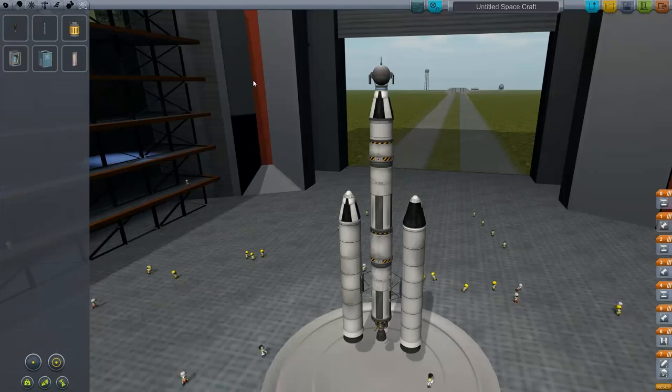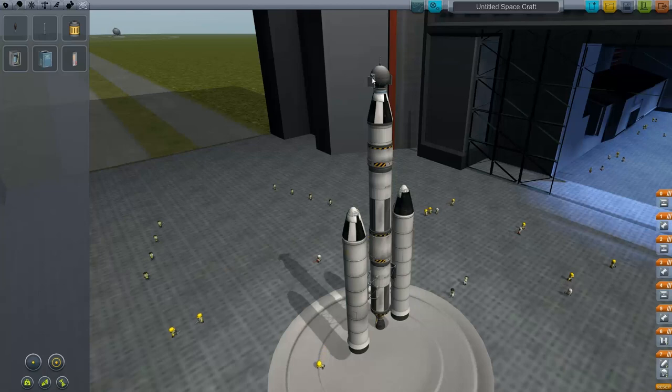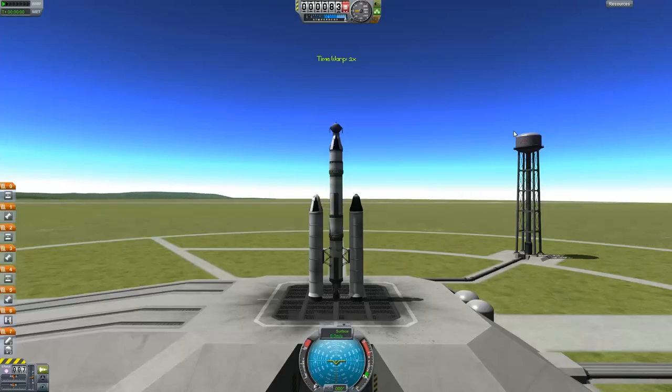I decided with the death of all those Kerbals that no more Kerbals — we're going to attempt an uncrewed flight this time. So we've built a satellite. It's a very simple satellite — a couple photovoltaics, a communication probe on top, two big stages, some solid rocket boosters, and a small stage in there. We're going to hope to get this sucker into space. What's the worst that can happen? We blow up a satellite. Meh.